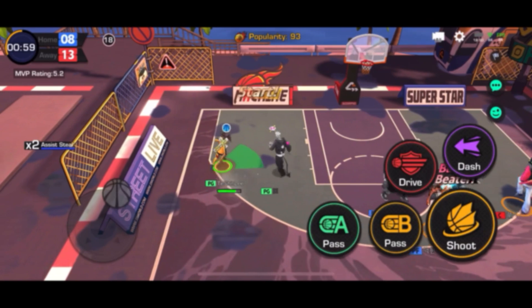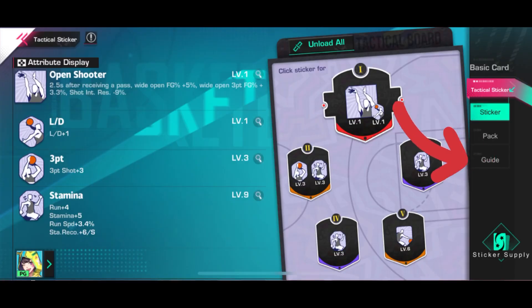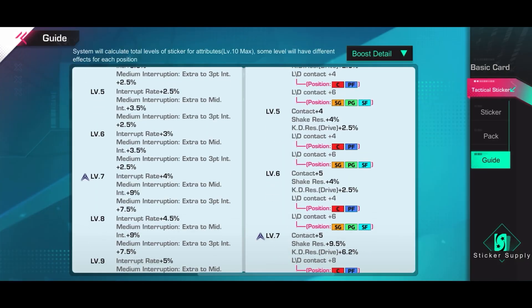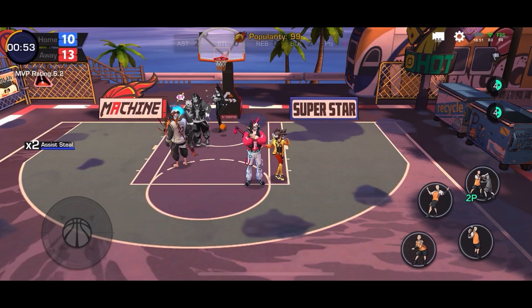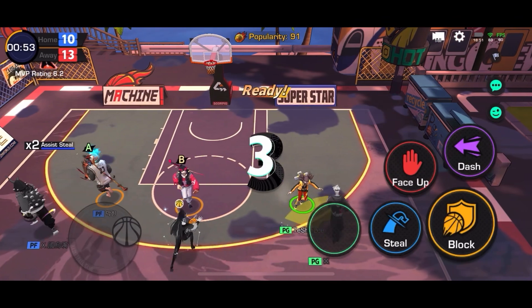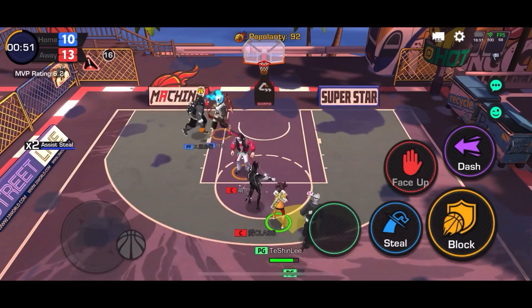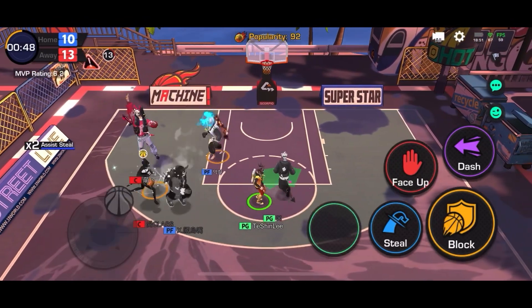If you want to see what stats and benefits you'll receive from each stat on stickers, simply click 'Guide' while on the sticker equipment screen and it'll pull up a list for you. That just about covers everything — stickers are very important for your trio builds. Equip the ones that give you the stats you need and you'll definitely win more games. Catch y'all on the next one.